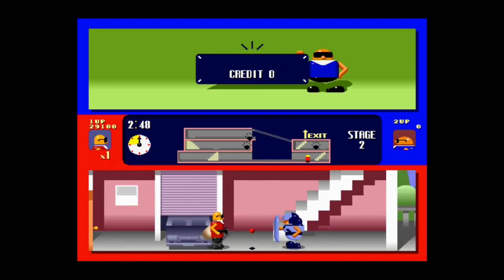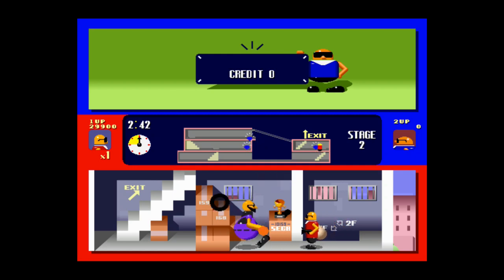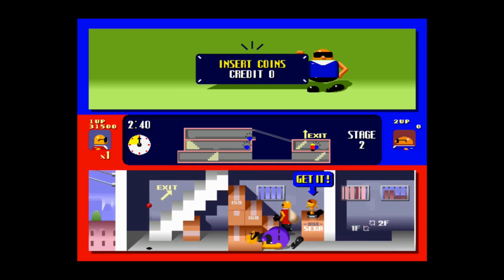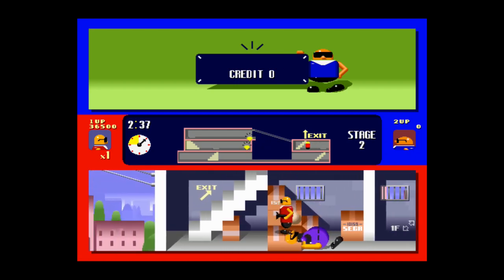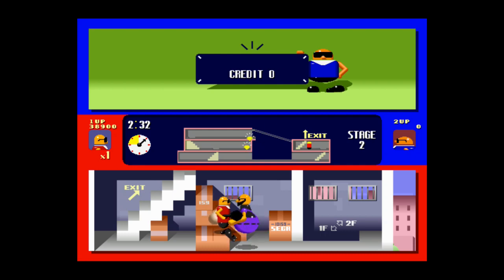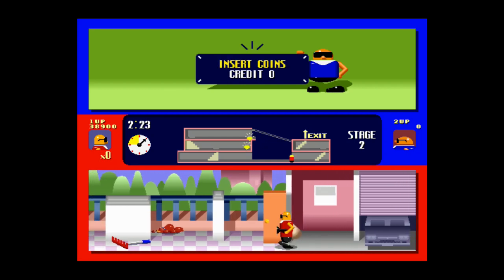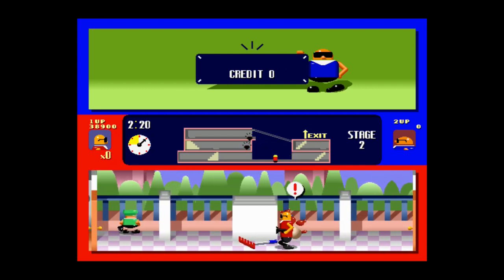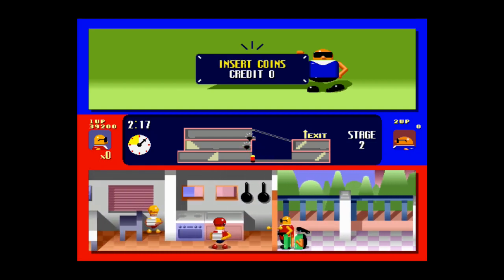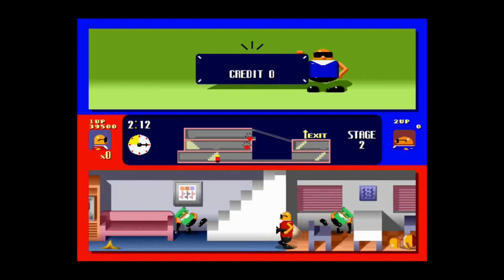I'm just charging through the levels now — not even attempting to do anything with them. I'm assuming this is the millionaire — he's obviously not very happy that I've broken into his house and stolen his stuff. I don't know who he is but he's getting punched in the face repeatedly with my little trumpet gun. I can't shoot the dog.